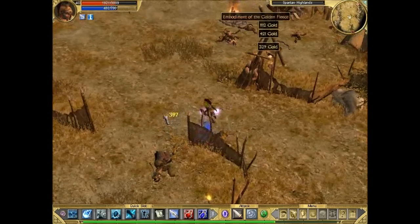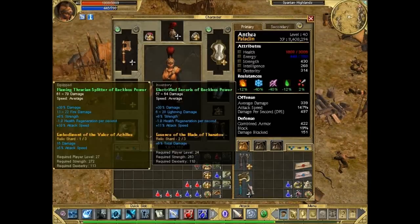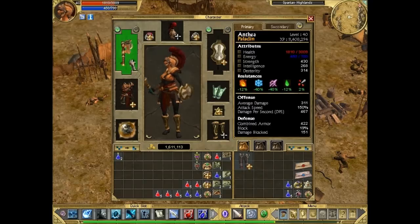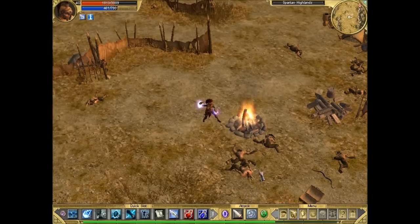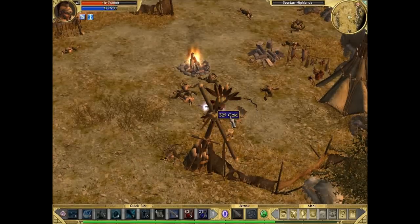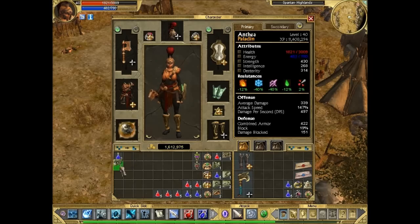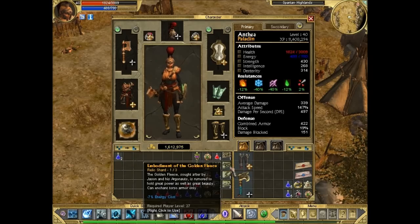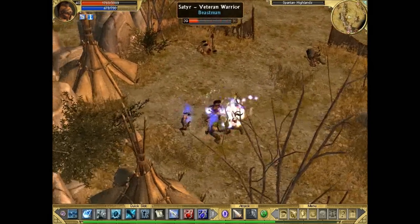We actually got pretty strong now that we've equipped the new gear. The Boar Rider has gone down in three hits. We're not attacking as fast - our attack speed has gone down slightly - but our average damage per hit has gone up. That's Golden Fleece! It's a good exchange, and it's going to get stronger once we find more Achilles pieces.